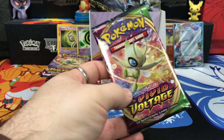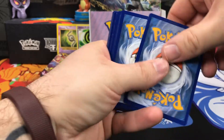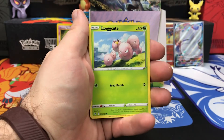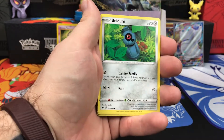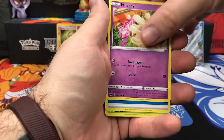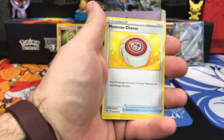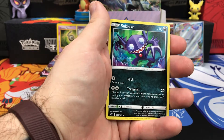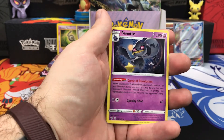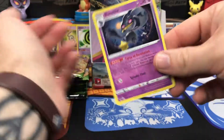Celebi pack, bring us some luck. We have Exeggcute, Woobat, Beldumb, Blitzle, Milcery, Water Energy, Kakuna, Moomoo Cheese, Sableye. Reverse Holo is Pincurchin, and on the end we have Bunnelby. Again, I think that could have been a cool Holo — have the moon light up in the background, that would have been cool.